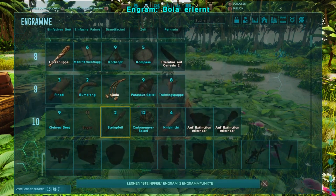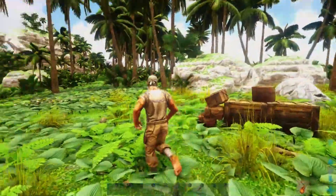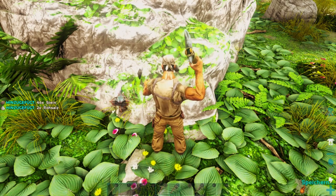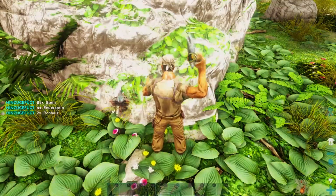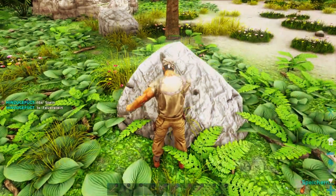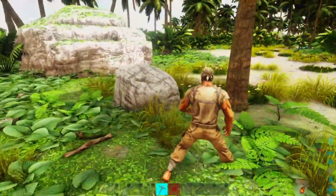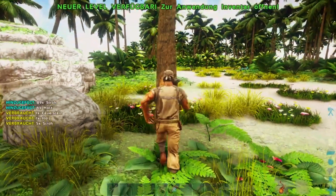Bola ist auf jeden Fall wichtig. Als nächstes kommen Bogen und Steinpfeil, und dann sind wir schon bei Holz – also noch ein Level und dann sind wir bei Holz-Strukturen. Aber als erstes noch Stein – davon haben wir wenig. Das Doofe an der ganzen Sache ist: die Anfangsmaterialien gehen so schnell kaputt. Deshalb muss man immer genug Material dabei haben, um alles zu reparieren.